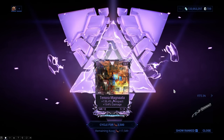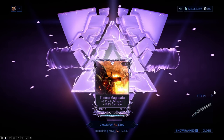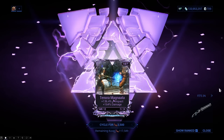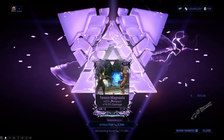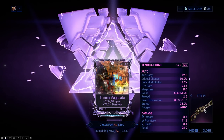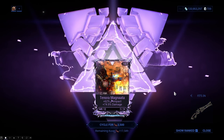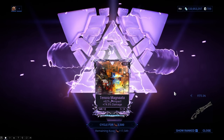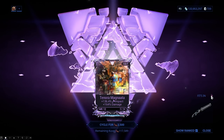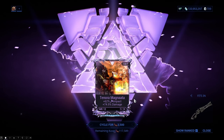Don't forget, if you are looking for a riven for this, some rivens may look absolutely amazing, but the normal Tenora has a riven disposition of three while this has one — meaning that 164 damage dropped to 74.5, losing 90 damage just because it's going into the prime version. So be very careful of that if you are out there buying or even re-rolling a riven — make sure you look at it for the prime version.